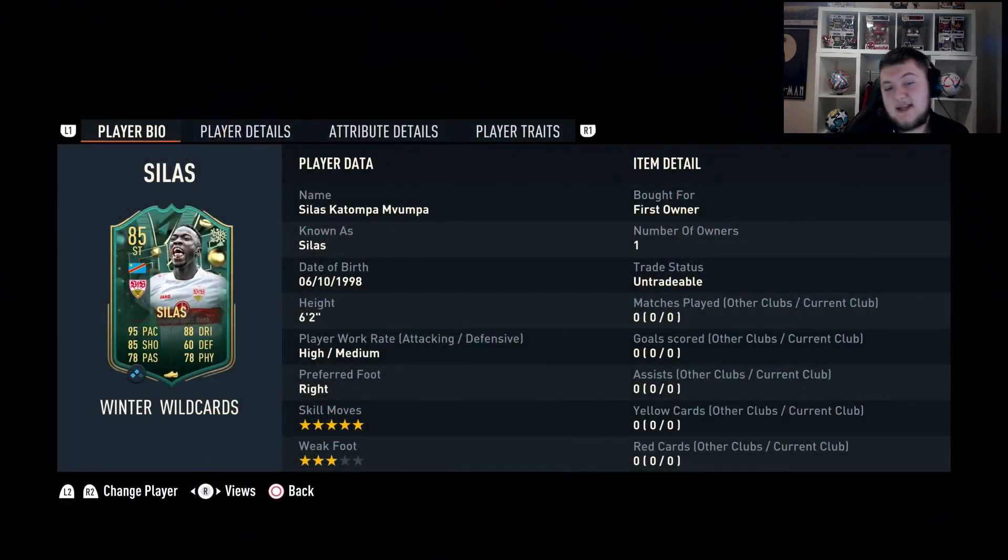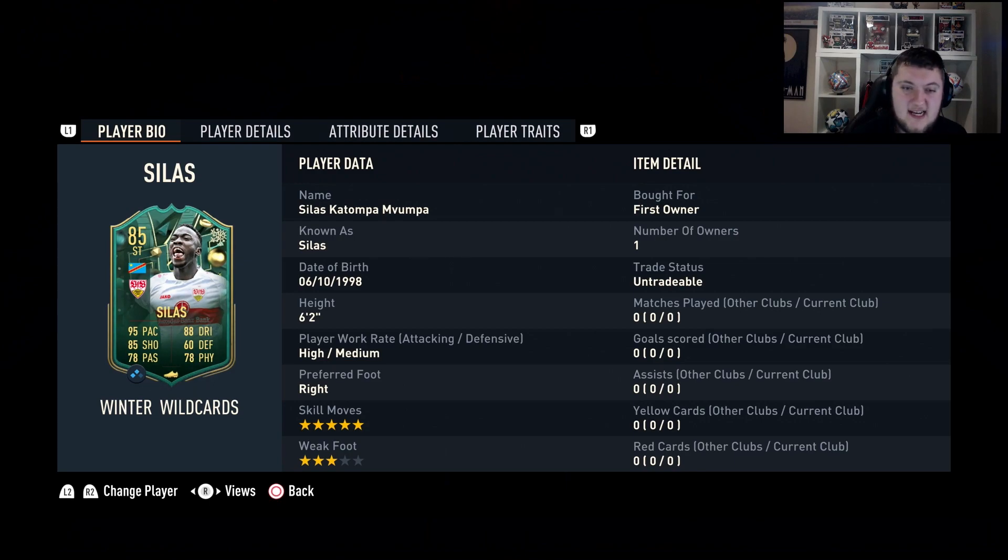With that being said, Silas is the newest SBC. It's an interesting card — only 85 rated, but it's going to cost you only an 84-rated squad with an inform and one Bundesliga player. Silas has 5-star skills, 3-star weak foot, high/medium work rate, right footed, 6 foot 2, 95 for pace, 88 for dribbling, 85 for shooting, 78 for passing and physical.